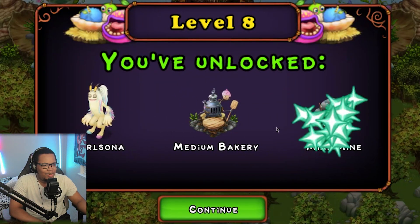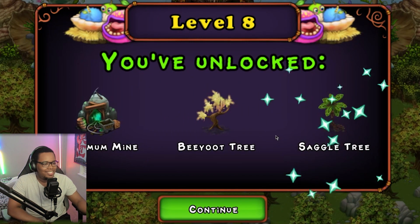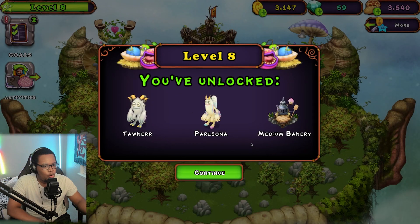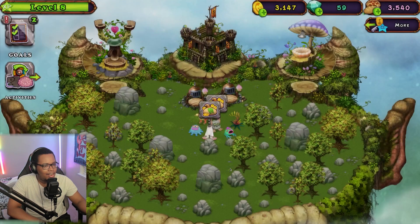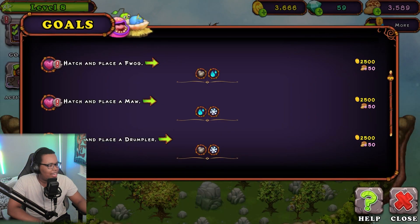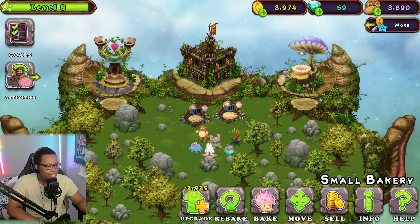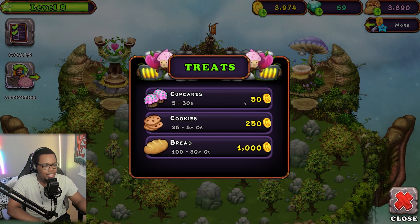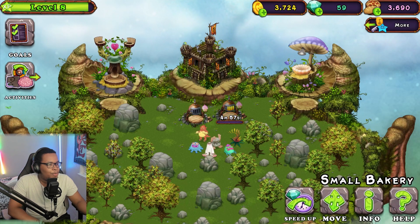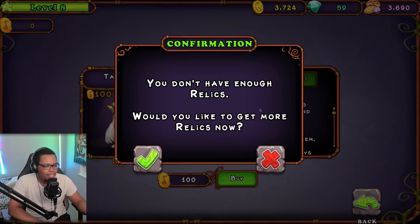We got some new monsters from that — let's go! We got the Talker and the Personal. Let's collect our gold from the island and feed some of our guys some cookies. While that's going, let's check out the new monsters. We've got the Talker here — let's get them. We don't have enough relics. One diamond equals one relic and we need a hundred — you guys are going to have to tell me how to get more relics.